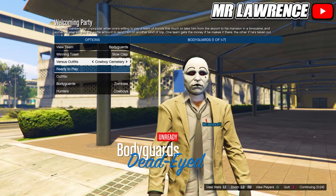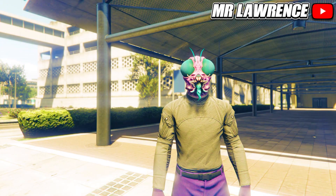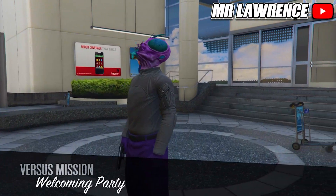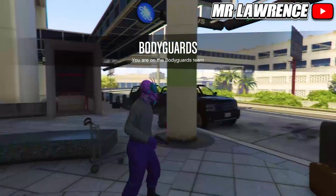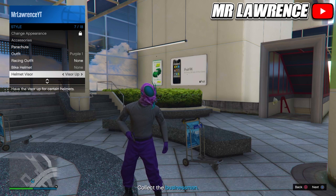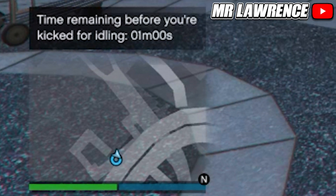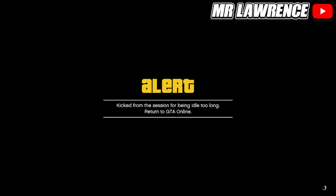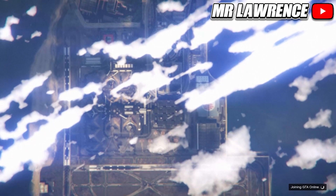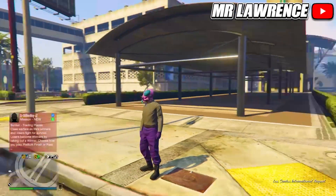Go to Versus Outfits and scroll till you find the Insects outfit. The host will get the purple joggers and the other player will get the orange joggers. When you load in, open your interaction menu, go to Style, then to Helmet Visor, and hold right on your d-pad for about 30 seconds. Leave your interaction menu open and go AFK until you get kicked — you should get kicked within about 4 minutes. When you get kicked, wait on the alert for 10 seconds and then accept it. When you're back in online you will have the outfit and can now save and customize it.